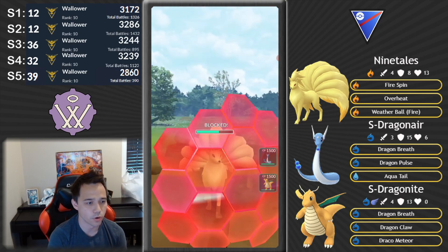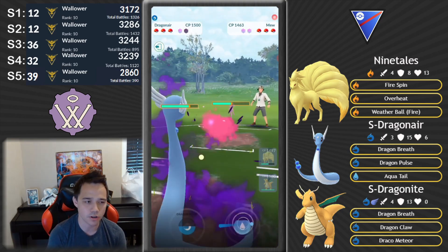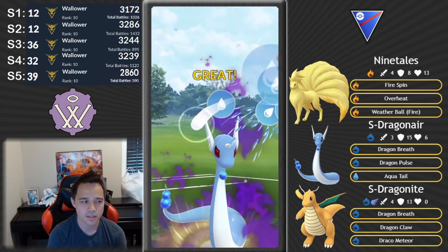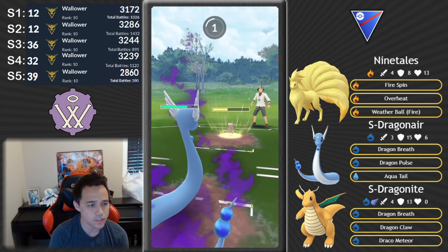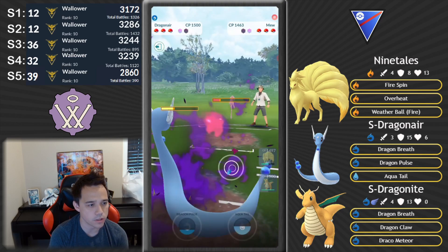I shield an Earthquake — it was just a premonition. I did not know that the trainer was going to Earthquake, but if they charge up that much, something is up — you're not throwing Superpowers at Ninetales, that doesn't make any sense. So it's got to be Earthquake. Obviously the switch into counter-switch with Dragonair — what can they do? If they Wild Charge, they go down faster; if they don't Wild Charge, well, you can see how that goes.